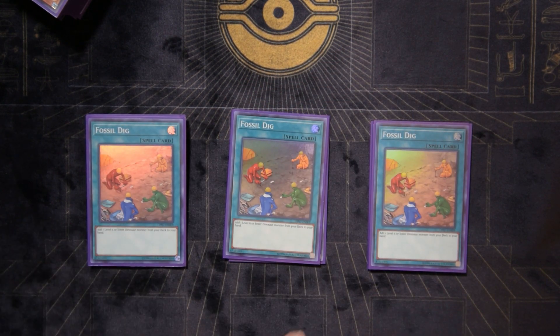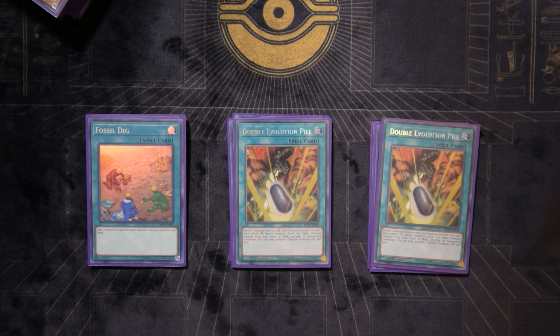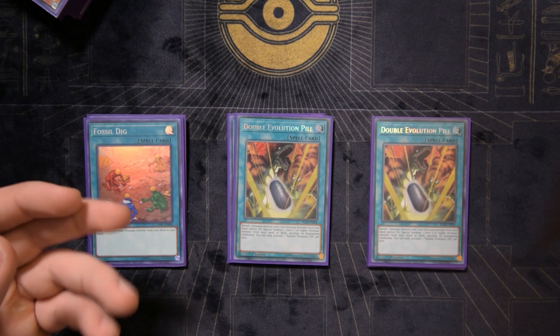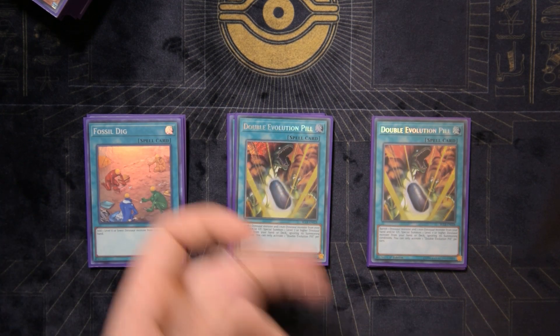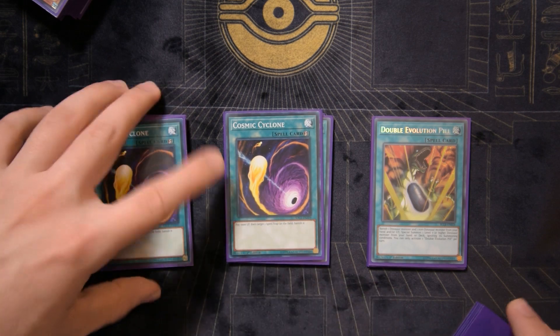Three copies of Fossil Dig — you have to max out on consistency here; it searches out pretty much all the best cards in the deck with no once-per-turn restriction. Two Double Evolution Pill — it's searchable through Fossil Dig and Oviraptor dumping Koatlas to grave, so I don't think we need three.